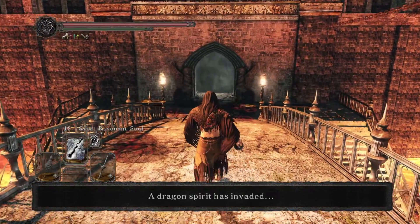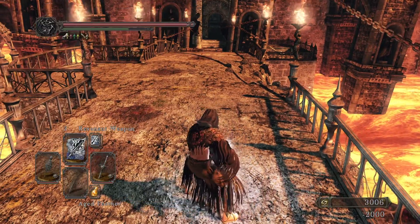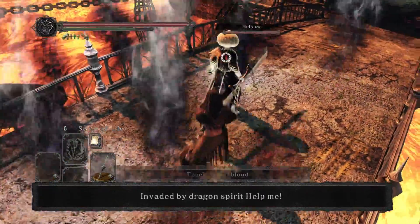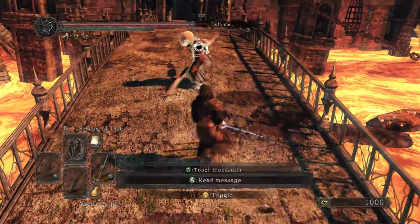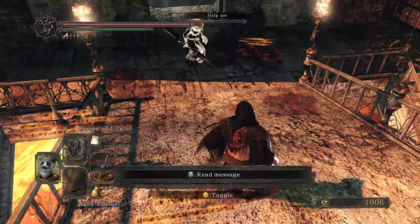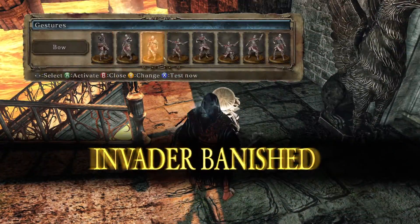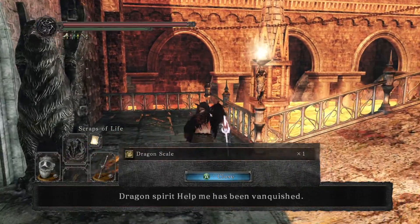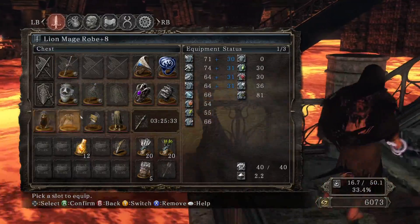There is the same guy from before. Let's just cast this one. And of course, untouched — untouched, man. Almost flawless victory, but you get the point. I blocked one of his hits and that is it. Thorned Greatshield is so good, so good.